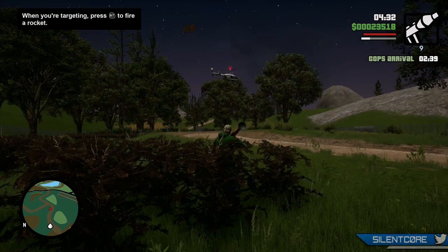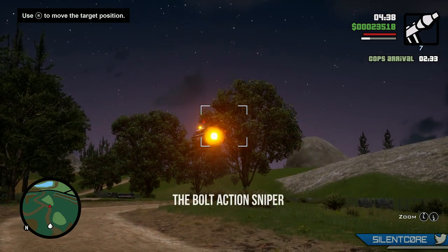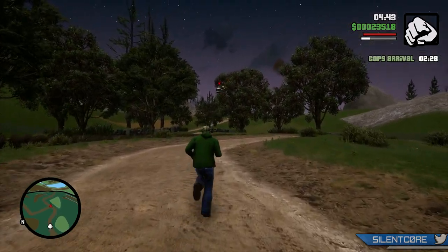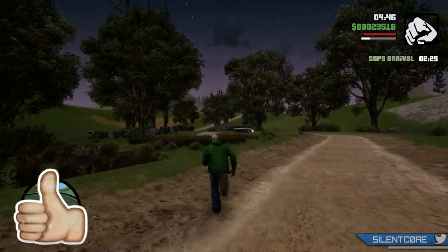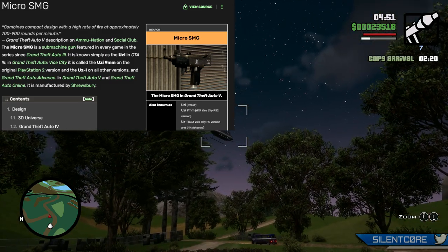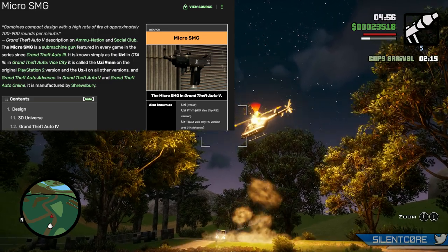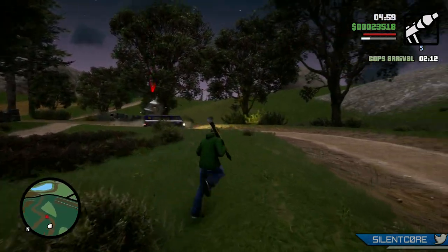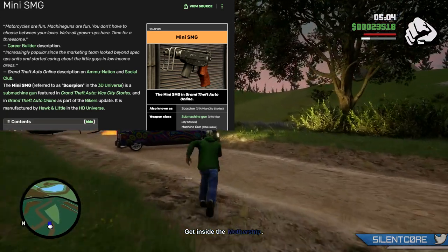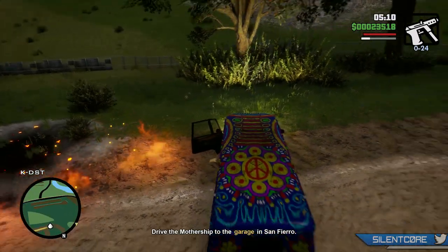Next up is the bolt-action sniper — there have been a few different snipers spotted in GTA 6, and the bolt action will be a new one. The micro SMG is also confirmed, based on the real-life Uzi, and has been featured in pretty much every game in the series since GTA 3. Another SMG spotted was the mini SMG, based on the real-life Skark Scorpion, a submachine gun we've had in Vice City Stories and GTA Online as part of the Bikers update.